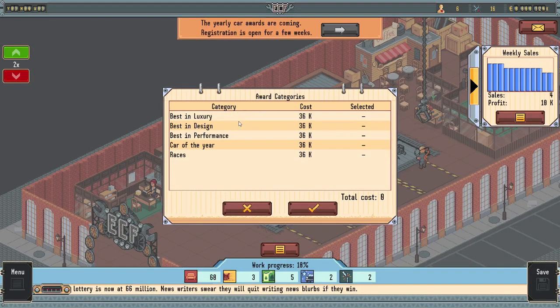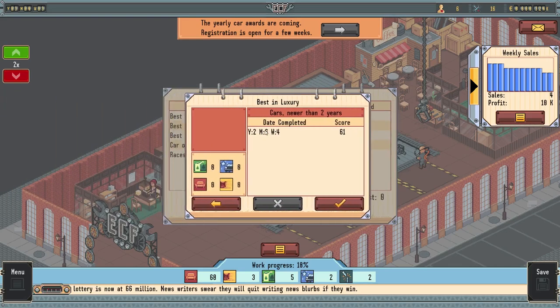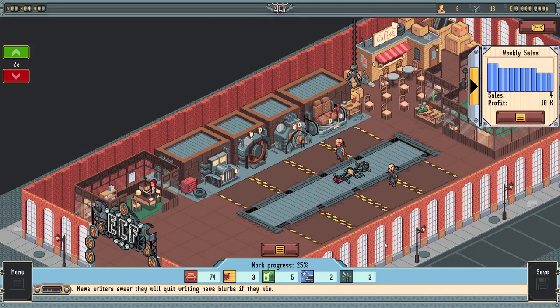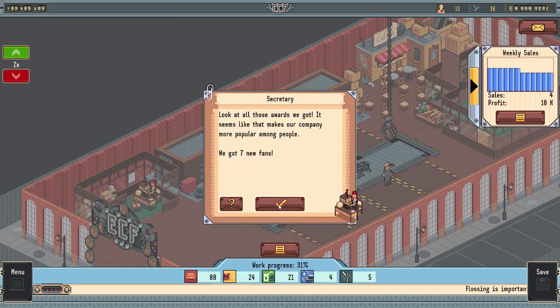We actually got another one of these reward shows. These are getting more expensive every year. Which category do we want to enter in? Thinking luxury - our latest car was pretty high in looks and comfort's not too bad. Let's go ahead and enter it in for 36,000. We'll see where we place - we're still making money, we're still good. This is definitely better than my last playthrough. Look - the award show results: third place! That's actually pretty good - 13 fans total now.